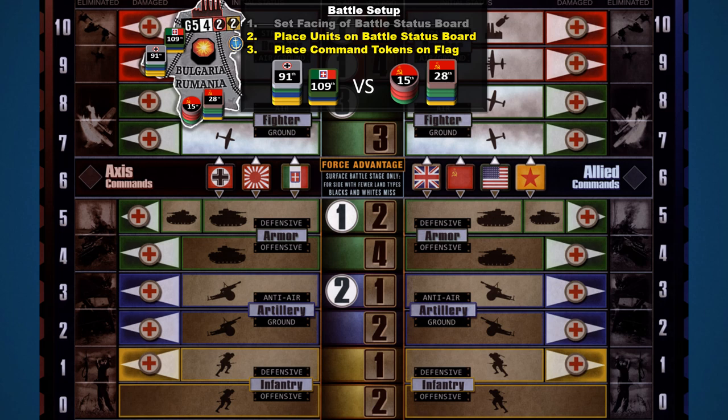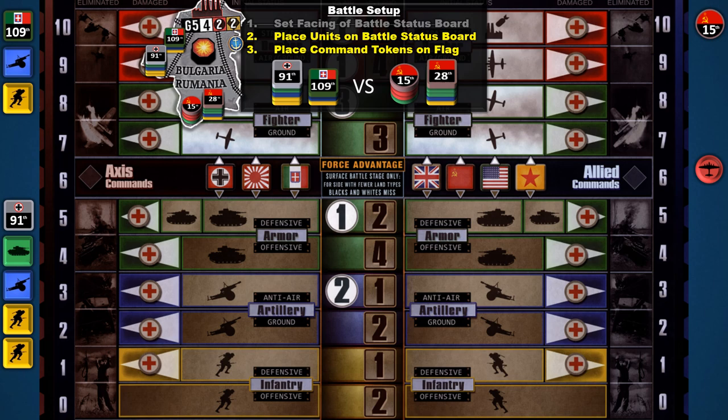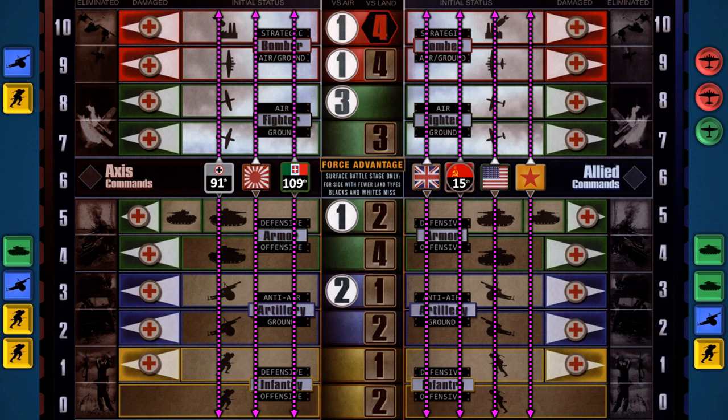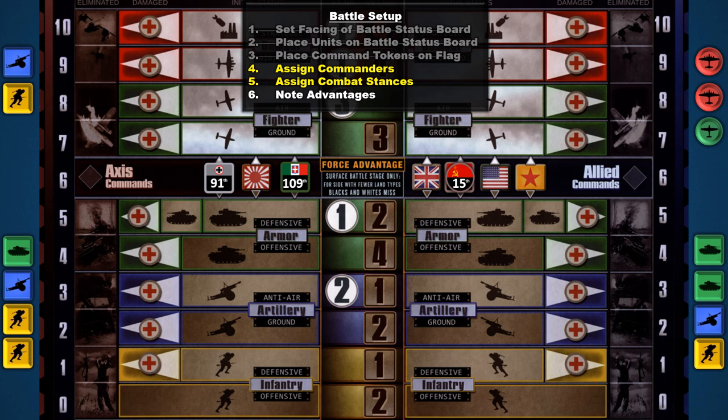In this example we'll resolve a battle between the Germans teamed up with the Italians versus the Soviets. First, we break down these command stacks into their individual components, then place the command tokens on their flag emblems along the board's middle row. When resolving battles with multiple nations, their colored units are organized in columns above and below their nation's flags to keep units organized.